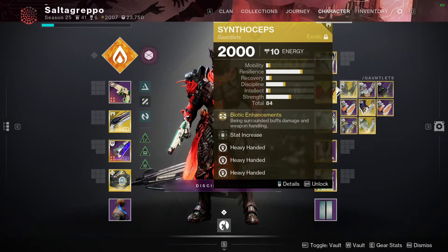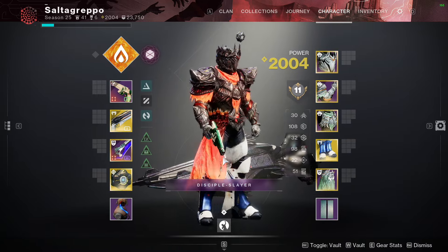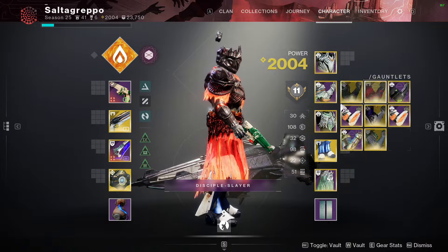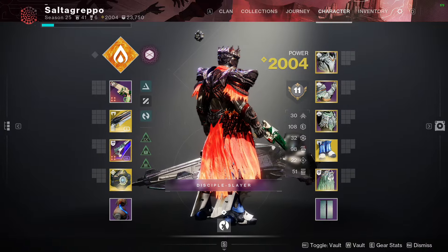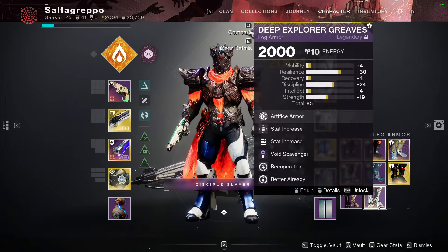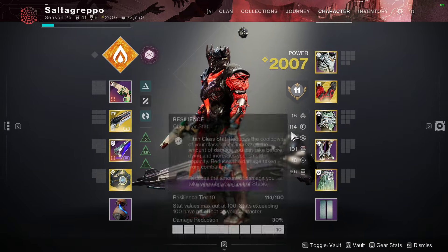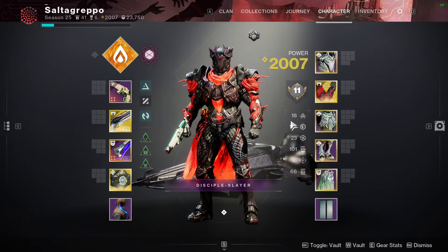This loadout is ready in case jumping puzzles are hard and I need to skate, but I'll stay on Synthoceps if I can. I'll change my jump to Catapult if needed — that's just a couple of clicks. Don't flame my 114 resilience, that's the lowest I can get it.